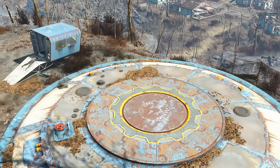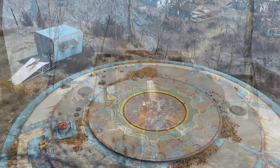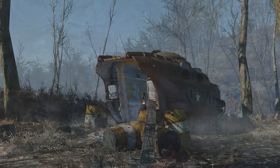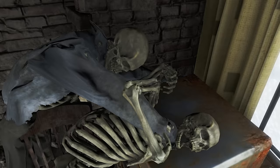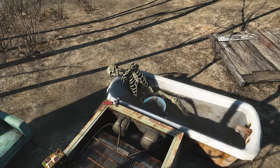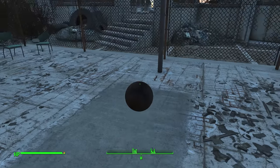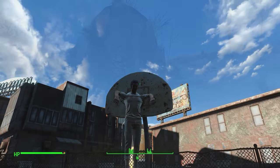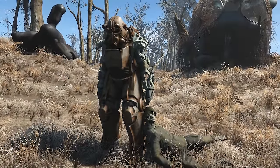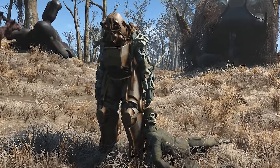From the moment we step out of Vault 111, there is so much to explore across the Commonwealth, many of which is unmarked. From military stashes to hidden caves, we've also got skeletons fighting one another, some taking a bit of an ice bath. There's also bridges guarded by ominous crows, basketball courts where raiders have definitely been before us. Hidden military bunkers as well as power armour locations make a regular appearance. So without further ado, let's get right into it.